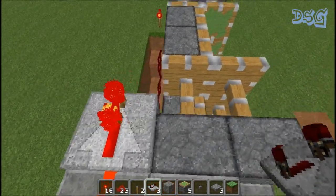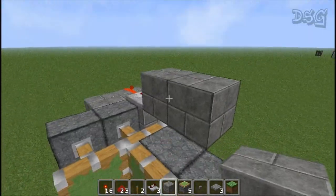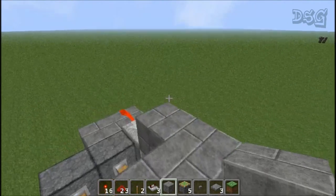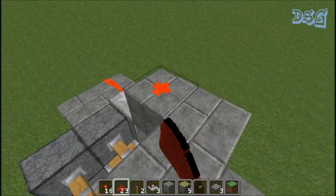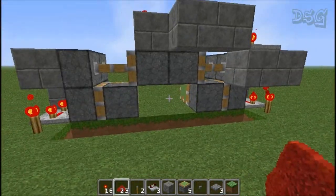Make a little stairway with redstone on the front block on the other side too. Put two blocks — one right above the torch, one right in front of it. Come up and put one piece of redstone down, one repeater, then go up one and back, then over one and back. Wire this all up with redstone across it just like that — and now you're pretty much done.